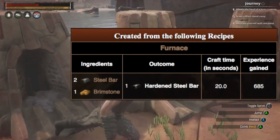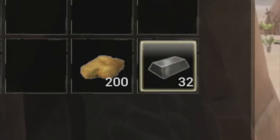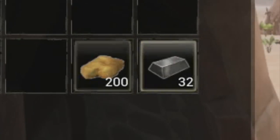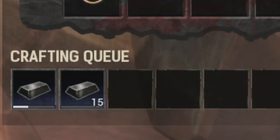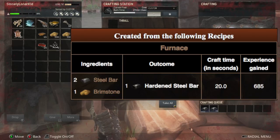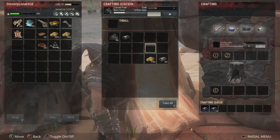To make hardened steel, take the steel bars and put them in a furnace with brimstone. I have 32 steel bars and 200 brimstone here. When you activate it you can see in the crafting section it's making hardened steel bars — for every two steel bars and one brimstone you get one hardened steel bar, so it compacts two bars into one per brimstone.